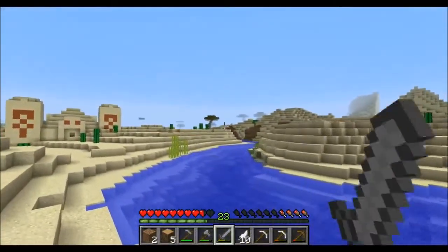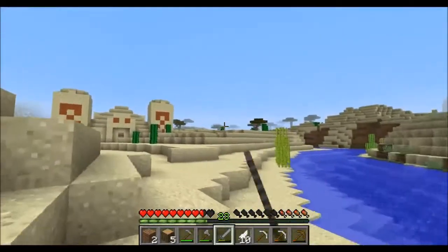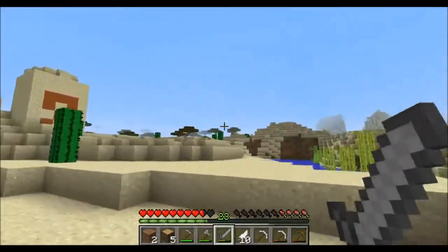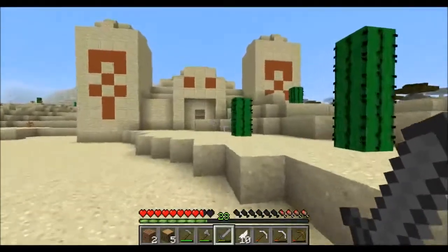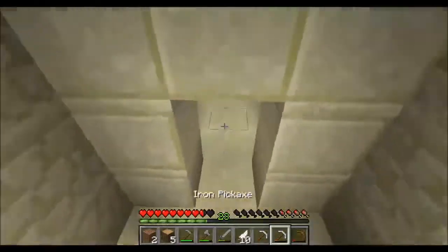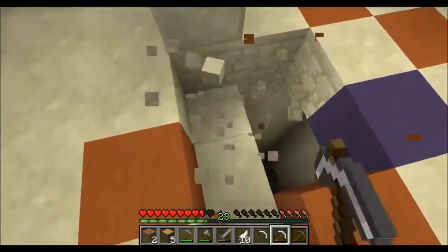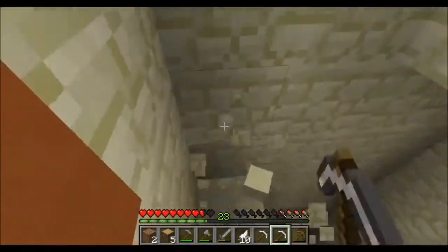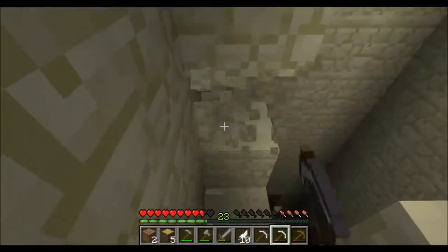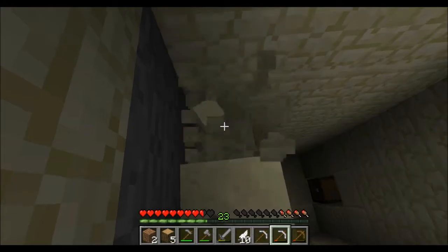There's a cool biome over there — savannah biome, something like that with the cool acacia wood. Let's see what's down here — the temple reveals its treasure. We get a good amount of sandstone too going down.